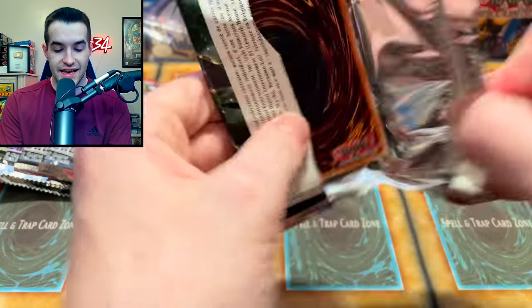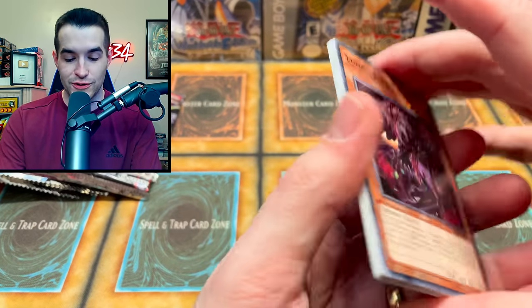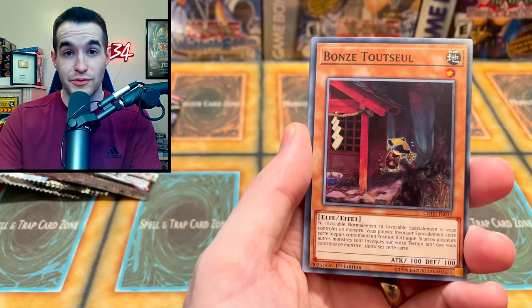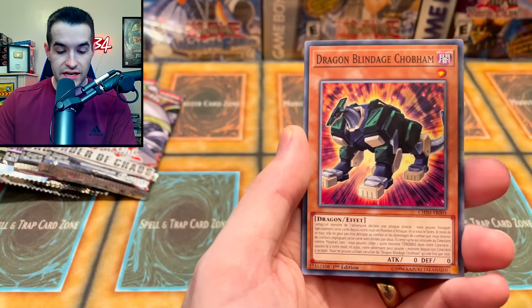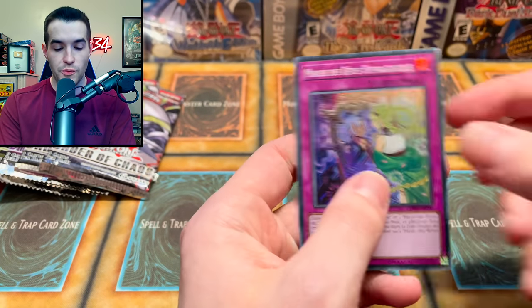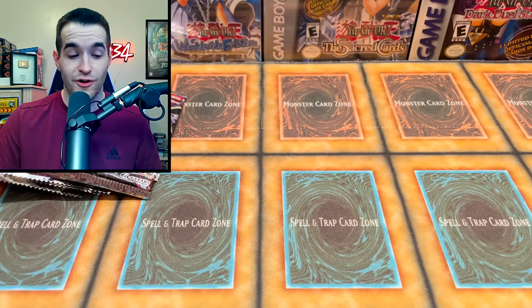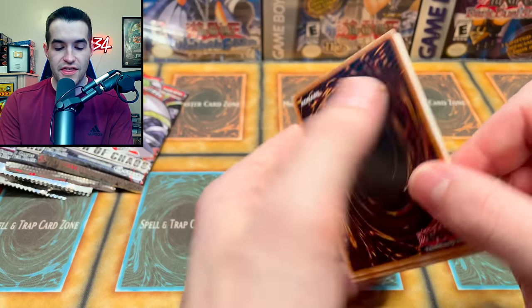I keep wanting to call them 'illusion of chaos' — that's a completely different set, completely different card. Years later we just got it. The dragon, cascade monster express, and the mirror. If we pulled a foreign starlight that would be pretty cool. Battles of chaos — it's kind of weird there hasn't been that many chaos packs, to be honest, for how many total there are.